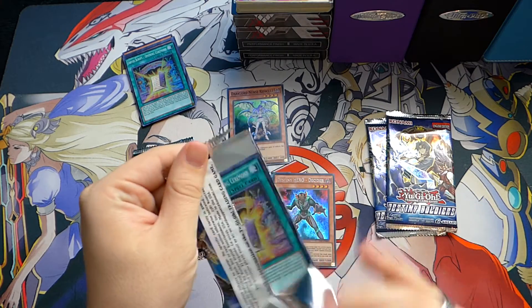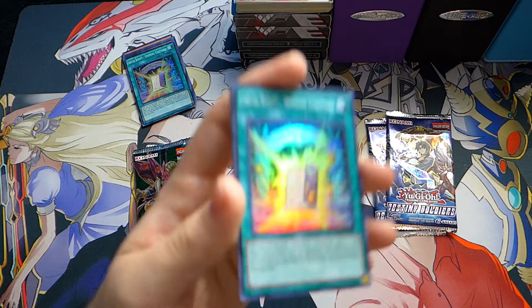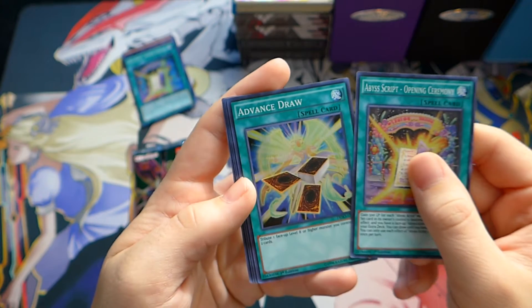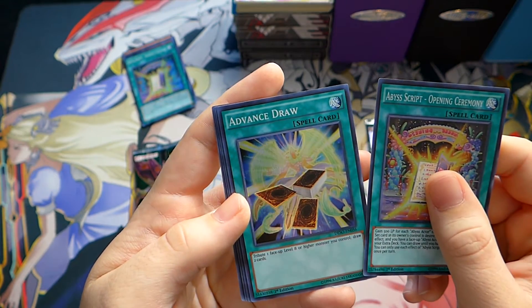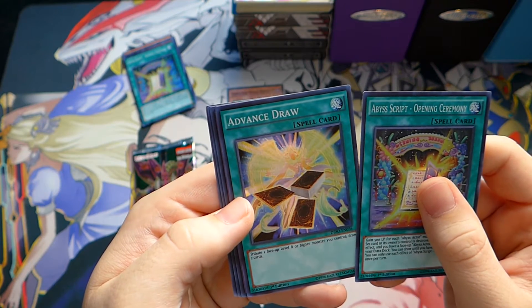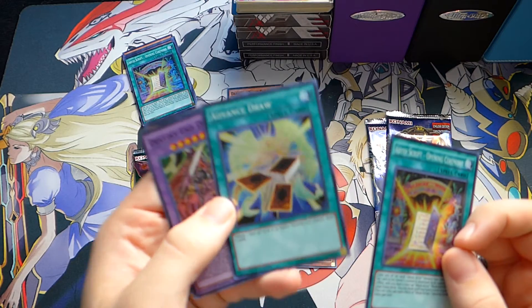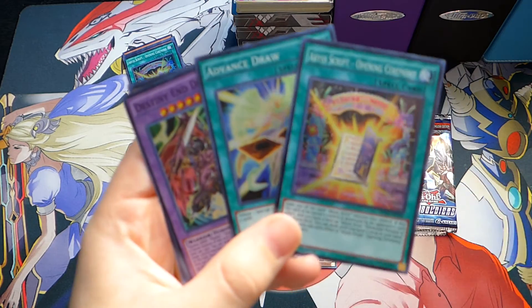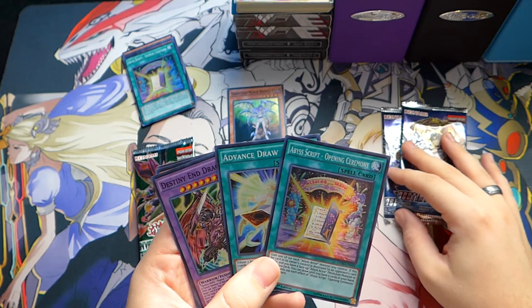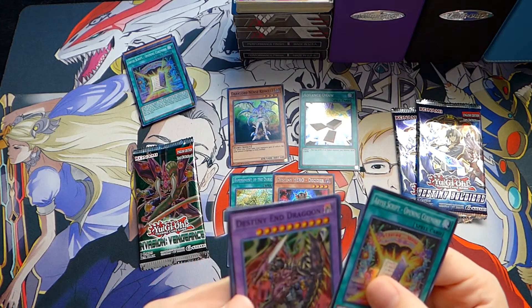I kinda thought when I bought the Dread Masters that I might build Destiny Hero when it came out in this set, but I just couldn't get a feel for it. That's not a bad card — tribute to face-up level eight or higher. This would be pretty cool to play in like a Blue Eyes build or something. A lot of people have been asking me when I'm gonna update the Blue Eyes deck, but since that video I just can't find anything I would rather have in that deck. I really was happy with it.